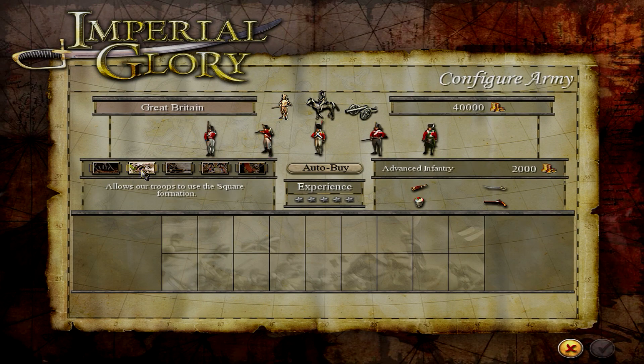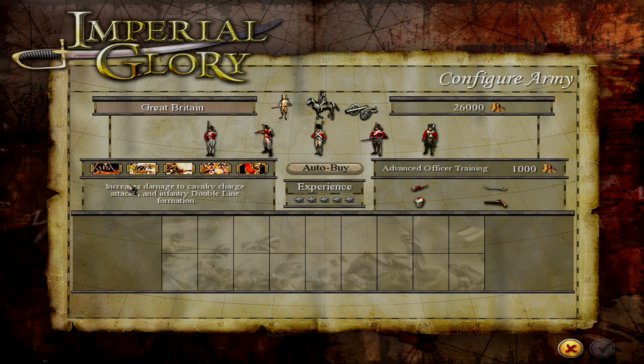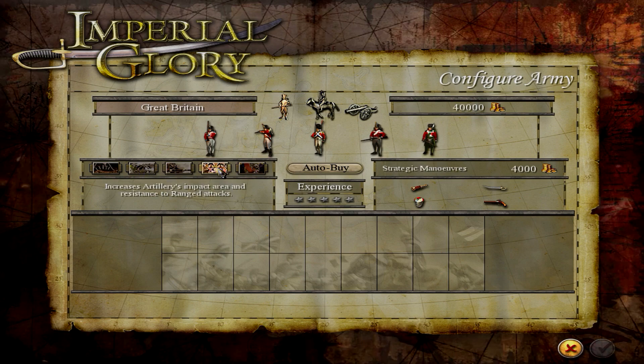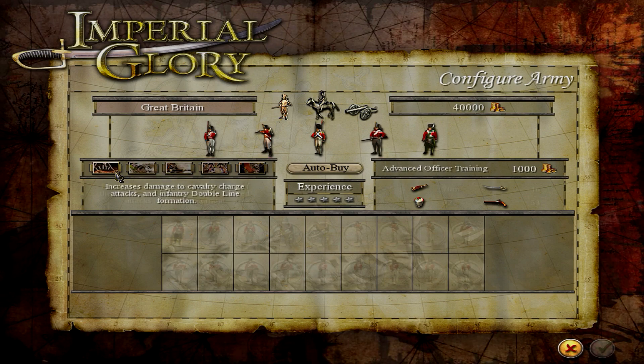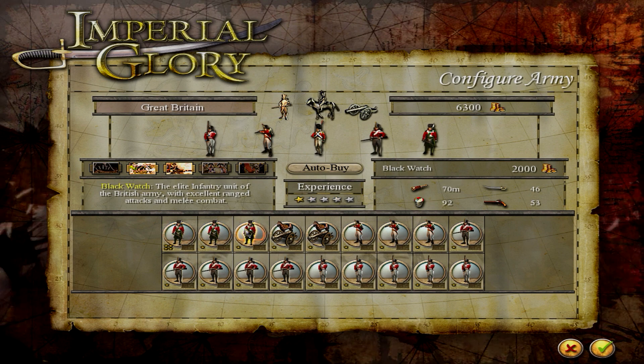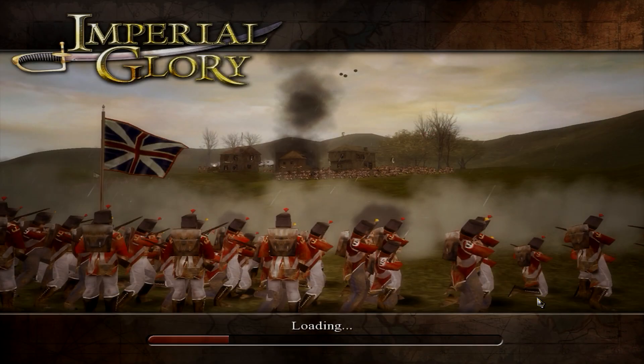Increased damage and cavalry charge attached — I don't think we need that. Allows troops to use square formation. Can we select them all? We can, apparently. It costs money. Okay, we can actually upgrade our men. It looks like we have to click each time we want to upgrade — that's not too much of an issue. There we go. So now we are going into the battle, and I don't know if that will put us playing as Britain or France. I guess we're just going to have to find out.